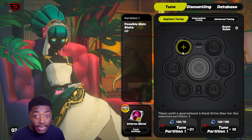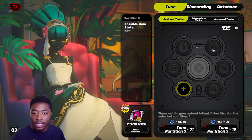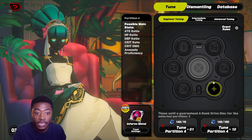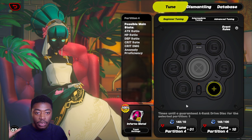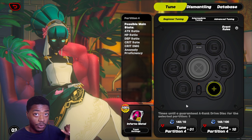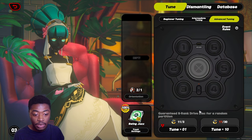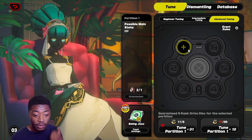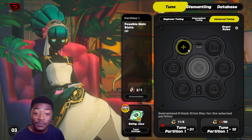You can also pick a certain slot that you want. So if you want a specific HP main stat and you're missing that piece, make sure you're picking the right slot. You can do it in mass randomly, or you can pick a certain slot — though it costs more if you pick a specific slot. It really gets rough when you get to the S rank ones, because it costs three to do one and thirty to do ten. But if you pick a specific slot, it jumps to six per pull and sixty for ten. So it gets expensive.